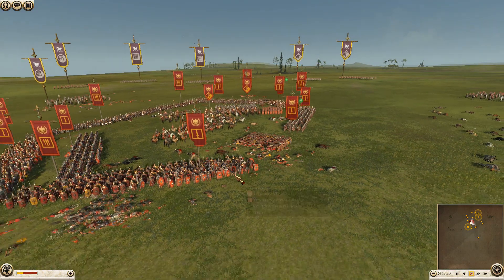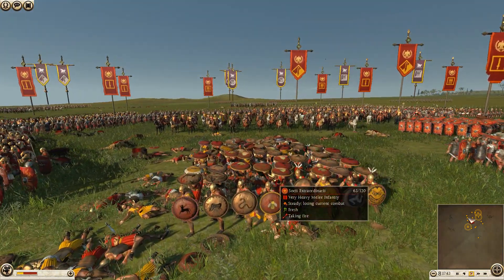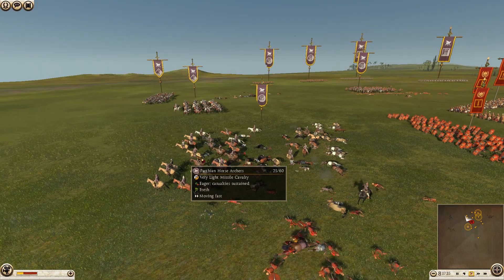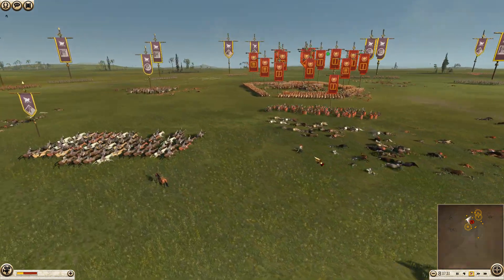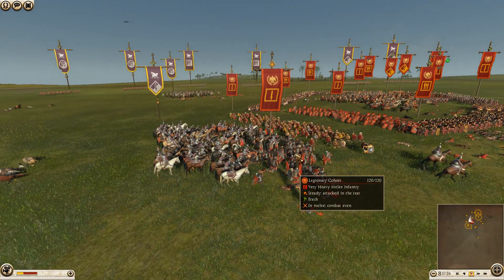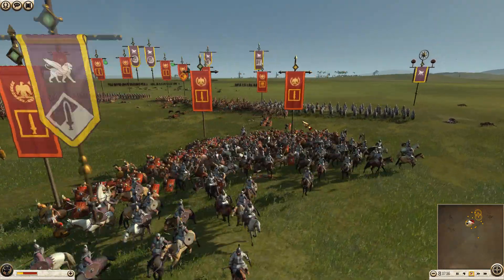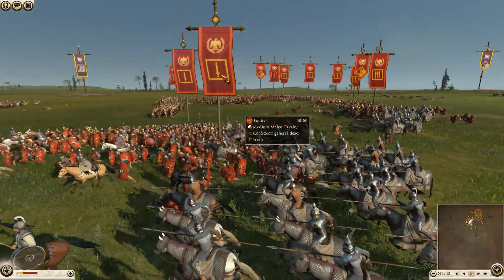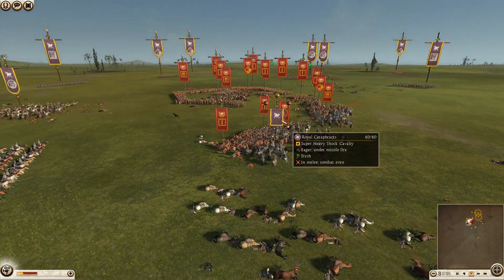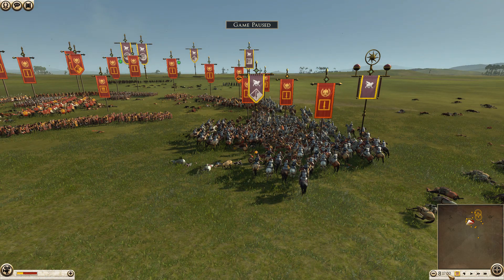Rome still has this one unit in — at least 10 casualties on that charge. Rome is starting to come out of the box a little bit. At this point Dan is getting less fond of his horse archers as they're getting low on ammo. There are still some unused horse archers. Here comes the general with a big charge in onto these cohorts. Dan notes he did not use the trample ability at this point.